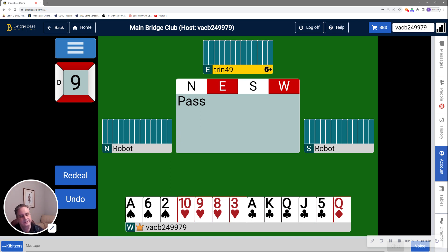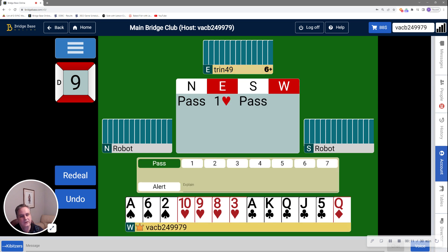The first one is number nine. Here's partner opening hearts, and I find myself with four hearts and 14 useful points, plus a dubious queen of diamonds making 16. I'm definitely going to game. The real question is whether or not slam is there.